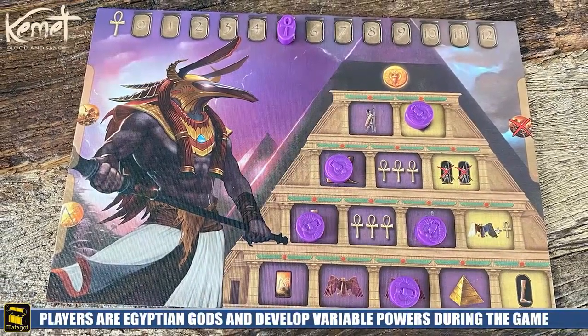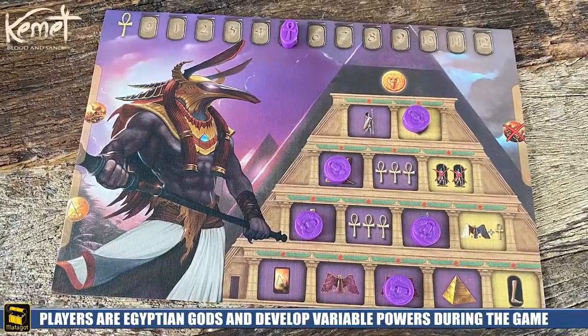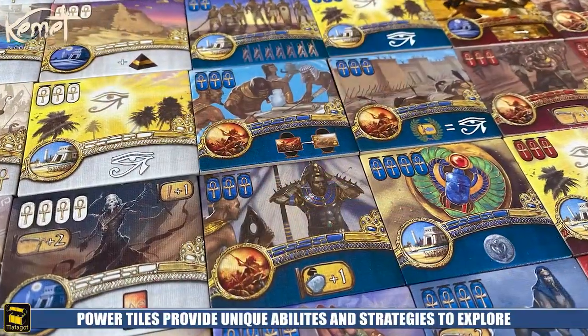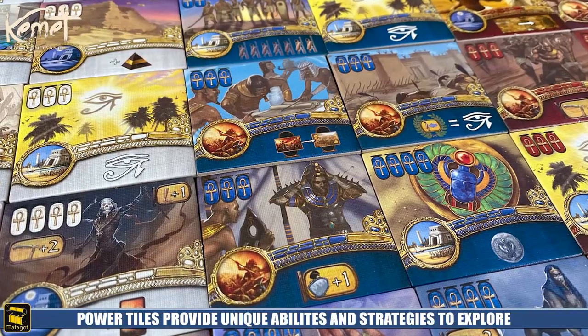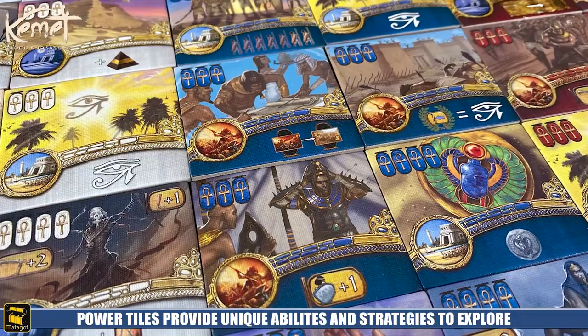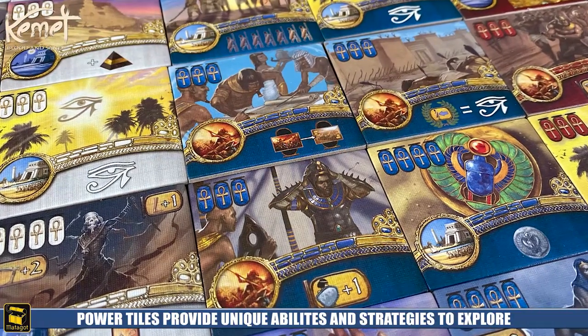Each player will represent an Egyptian god, whose tribe will use their limited number of 5 actions to buy power tiles, upgrade their pyramids, gain resources, recruit new allies into their armies, and most importantly, command their troops in battle.